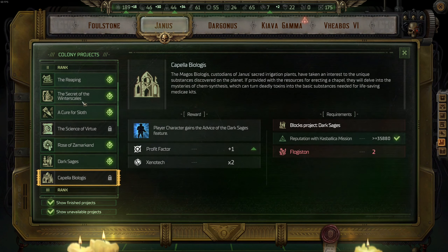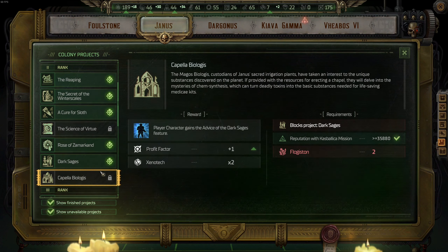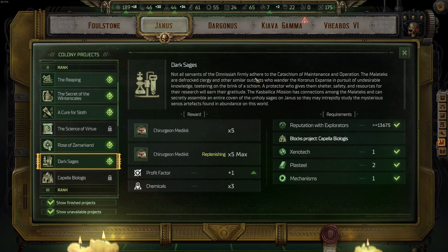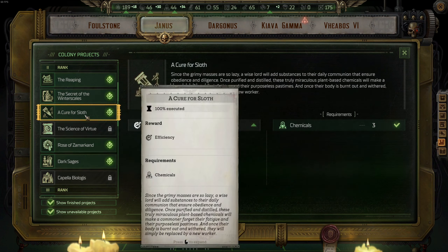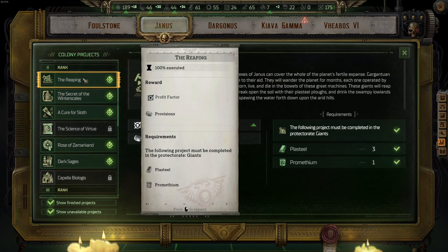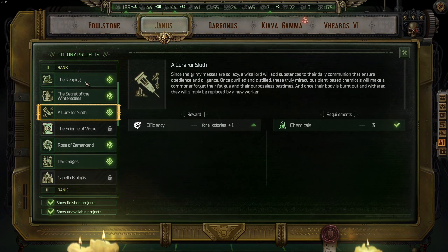For rank two on Janus, the best one would be Capella Biologist, but it's very hard to get. If you can get Capella Biologist, go for it first — but knowing the game well, it's very hard to achieve. So you'll opt for Dark Sages in the end. After Dark Sages, go with Rose of Zamarkand, and then take the classic benefits from the Reaping, Secret of Winter Scales, and a Cure for Slut.